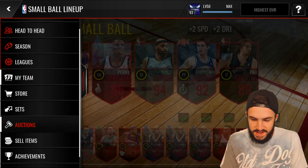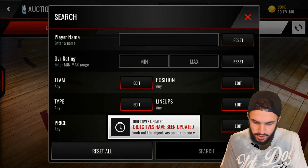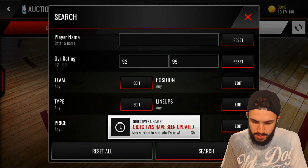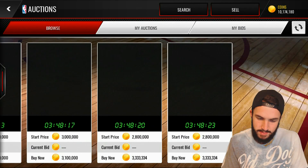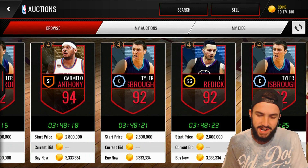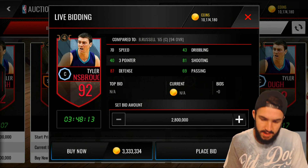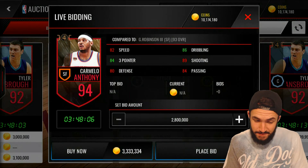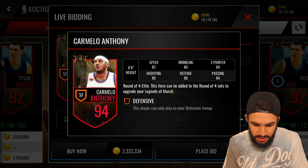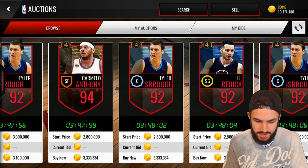I'm going to hop over and see what other options there are in the store, because I'm sure there are some pretty awesome new cards. We'll search 92 and above, and that should help us see some of the new cards — there are probably some 92 and below as well. Tyler Hansbro — kind of figured we would be seeing him sometime. Better than Bill Russell in every stat except for defense, which is a little bit surprising. Carmelo Anthony, 94 — that would actually be an improvement over Glenn Robinson. I might have to pick him up sometime soon.